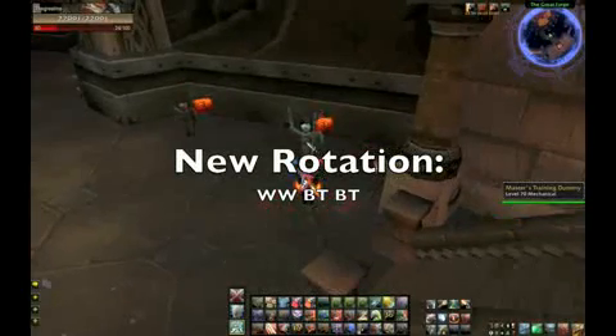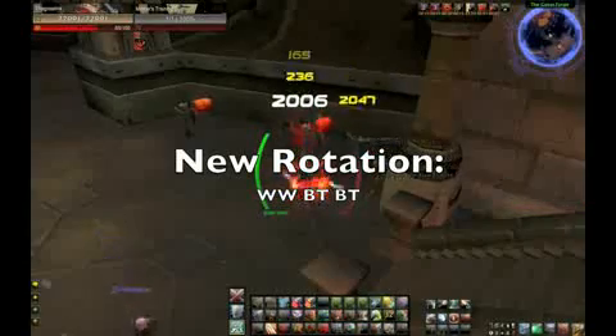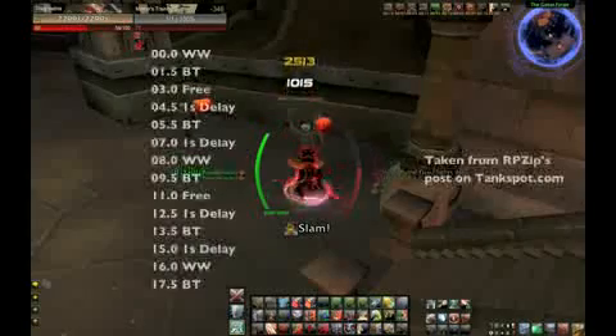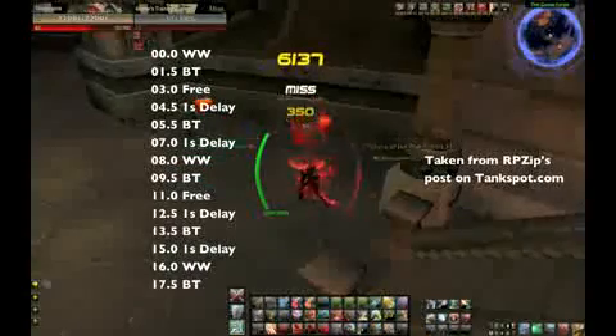Because the cooldown on Whirlwind is exactly twice as long as Bloodthirst, the basic rotation is going to look like Whirlwind, Bloodthirst, Bloodthirst. Depending on how precise you want to be with the rotation, this is what it looks like on an exact time scale.